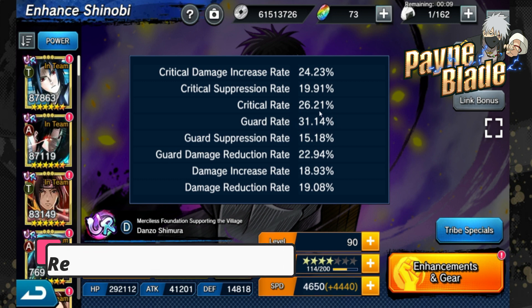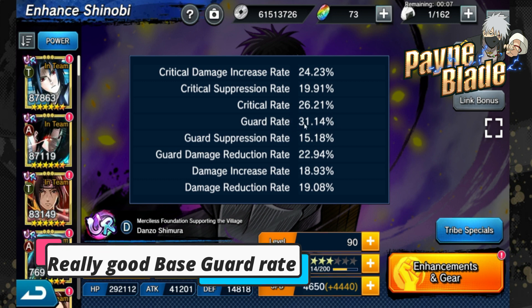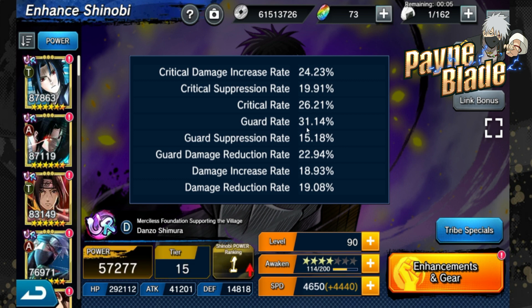With my Gamma that's a really good start for guard rate, so he is very tanky. Guard suppression rate isn't bad at 15 - it's a little low to be honest but still not bad. Guard damage reduction rate at 22.94 is pretty decent. When you get him up, you want to focus on the damage reduction rate, though that's only at six stars. Damage increase rate is fairly low at 18.93 percent. Overall his stats are not bad - he's really meant to be tanky, so he's a good tank debuffer.